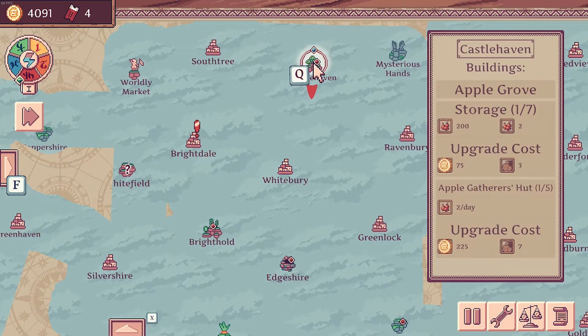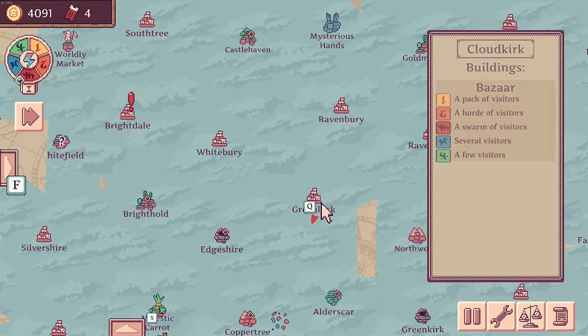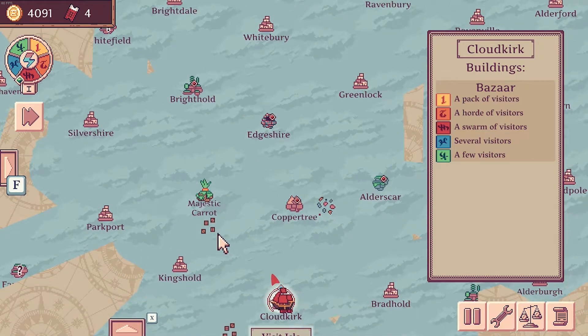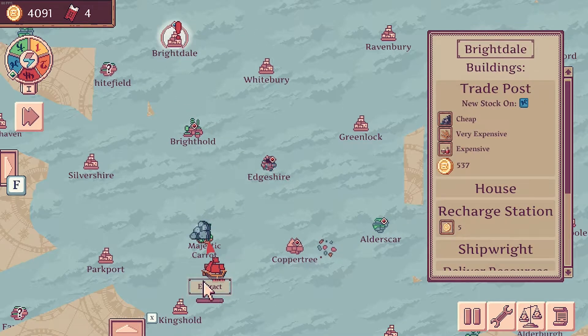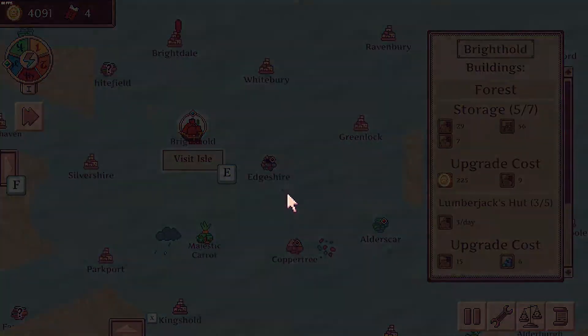We can also make a quick buck by going to Apple Storage and selling that at Ravenbury where apples are expensive. So let's do this — go Brighthold, grab the lumber, go Brightdale, unload the lumber. We get two grand straight away from that, and we get a discount on ships. We can look into buying a ship for Copper Tree.